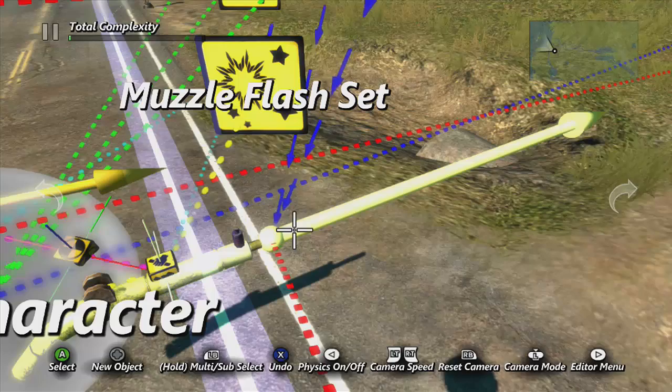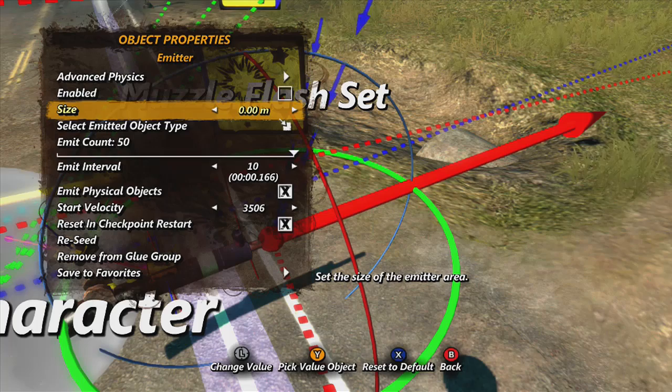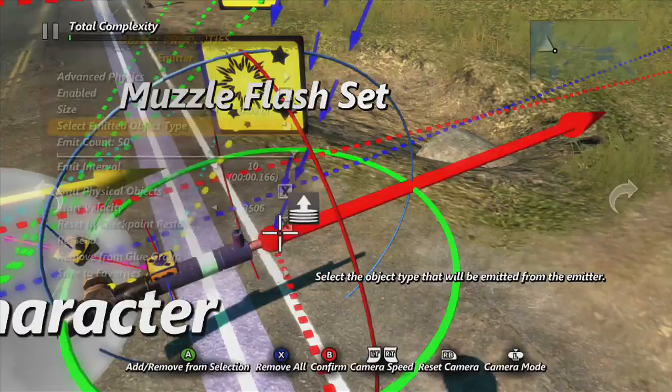Then you want to get one of these emitters out and go inside the emitter and take the size all the way down. Now the only thing that comes out will be in a dead straight line because there is no wideness of the emitter.